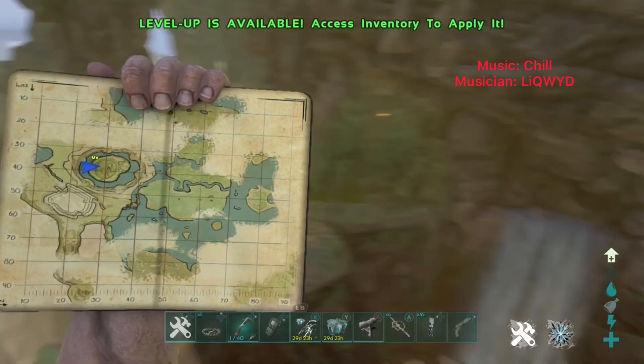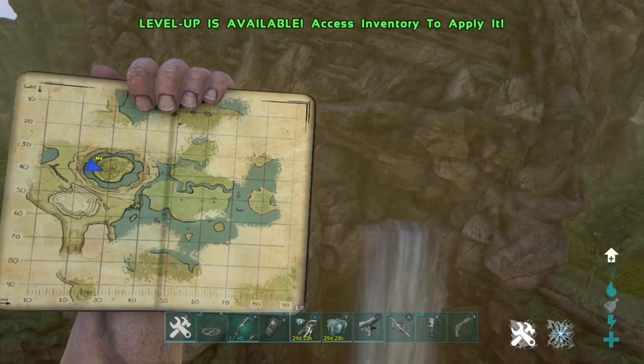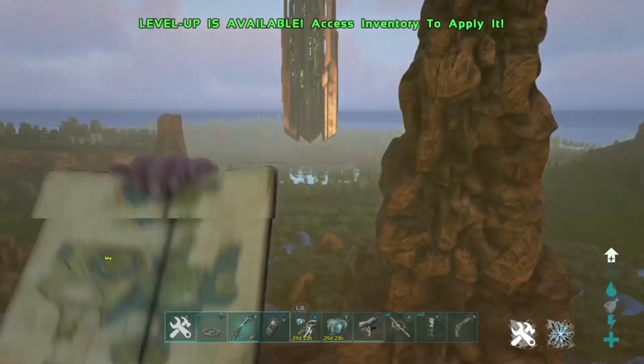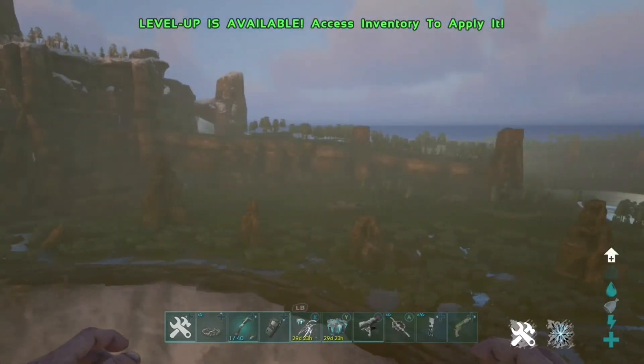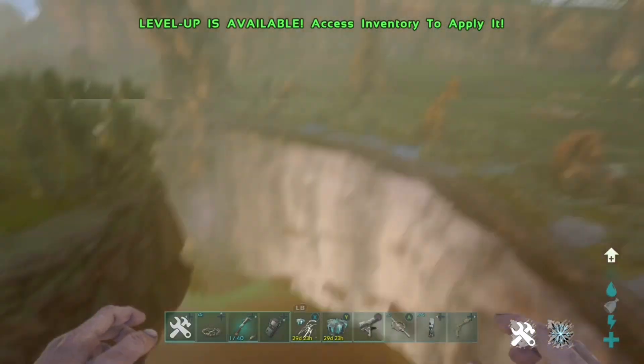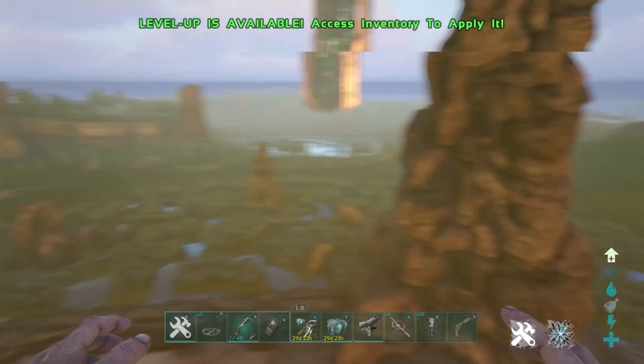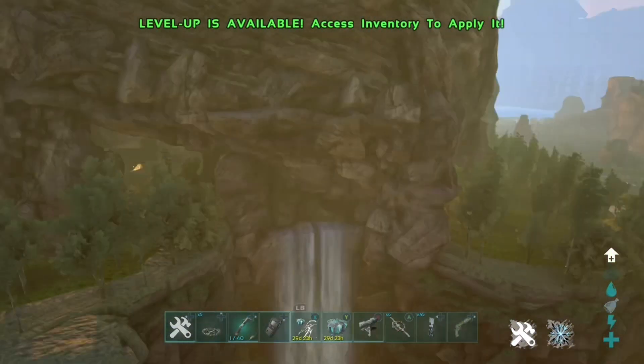Welcome back to another video. Today I'm not showing a glitch — I'm showing a rat hole that's actually on the Center right now, on the center floating island. This rat hole is so overpowered it's basically untouchable, especially if you build it right.